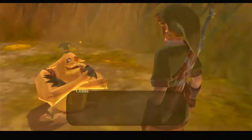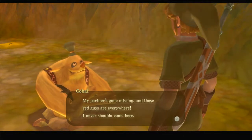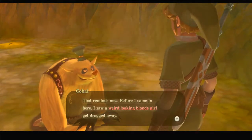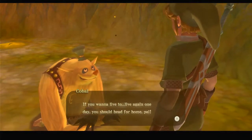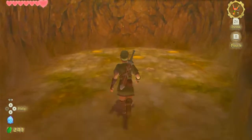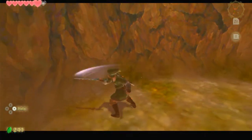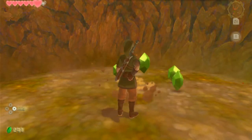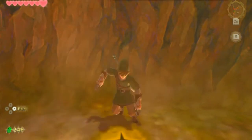Cobalt, hey, I remember you. My partner's gone missing and those red guys are everywhere — we should exterminate them. I never should have come here. Oh, it's you again. Come all this way in search of your friend, eh? That reminds me, before I came in here I saw a weird-looking blonde girl get dragged away. But don't even dream about going to the rescue — those baddies are everywhere. If you want to live to live again one day, you should head for home, pal. Yeah, just leave. Go back to the sky kingdom.